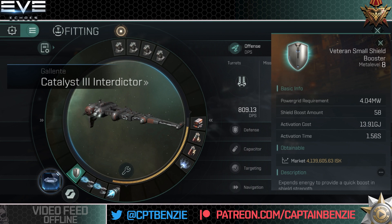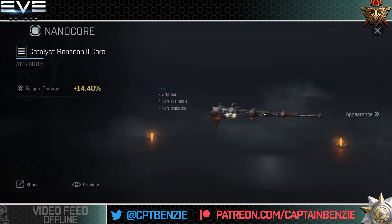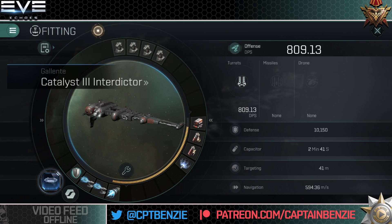In the low slots, I've gone for a small shield booster. You can go for meta level 11 or something like a Gisty C-type. With the micro-warp drive off and the Nosferatu on, we're pretty close to cap stable and can run almost ad infinitum. The 2 minutes 41 shown doesn't really do the ship justice — that's with the micro-warp drive active, which really does chew capacitor. For the nano core, I've gone with a blue Catalyst Monsoon II core for an additional 14.4% railgun damage. These aren't overly expensive, but you could use a Galente core or Serpentis veteran cores — just a nice cheap core to slot in for a little bit of extra damage.